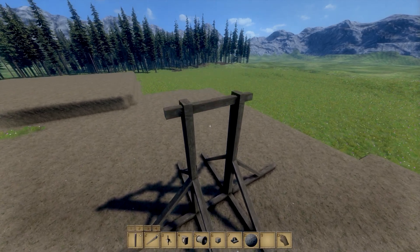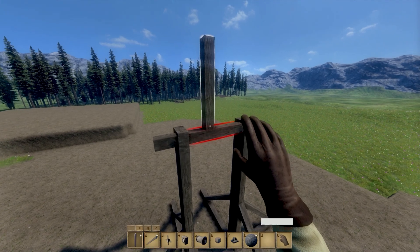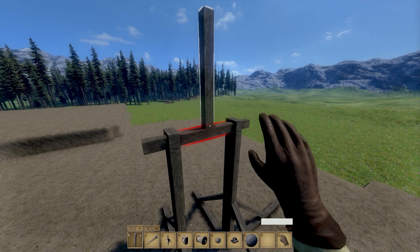Finish building the main lever on top of the rotating timber line, about 2 full timber lengths, and add 2 rope endings — one in the middle of the pole and one on top.